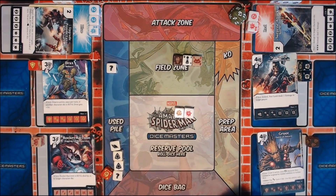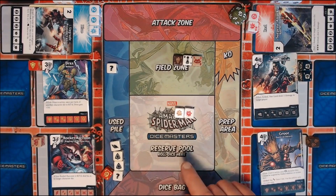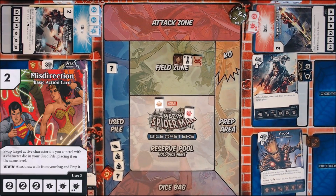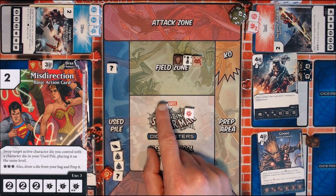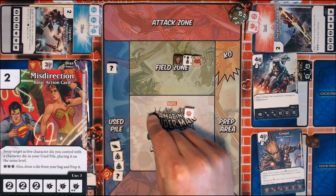When you roll an action die to its action face, in order to use it, unless it's continuous — which you can read about in the article — you're going to use it by putting it into out of play and following the instructions on its card. So I'm going to try to use this one first, which is Misdirection. Misdirection says: swap target active character die you control with a character die in your use pile, placing it on the same level. It does have a burst and double burst — you also draw a die from your bag and prep it — but I don't have a burst symbol, so I'm just going to ignore that particular instruction.